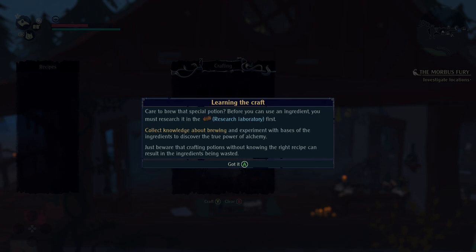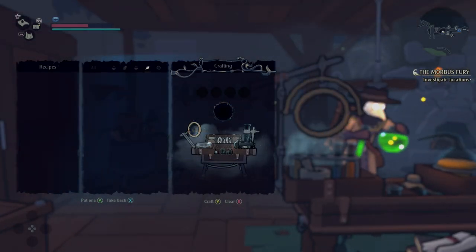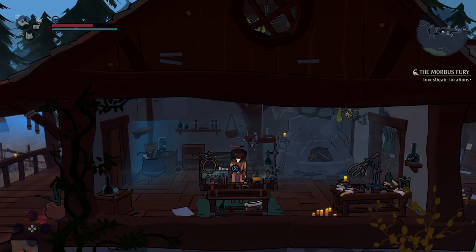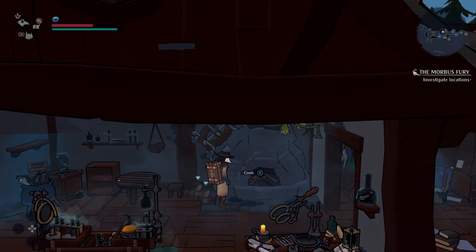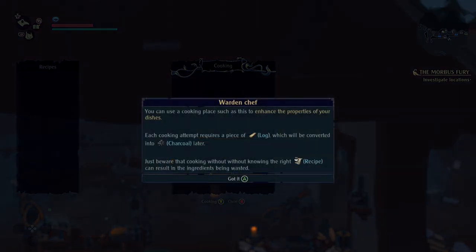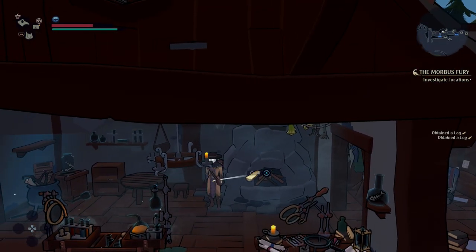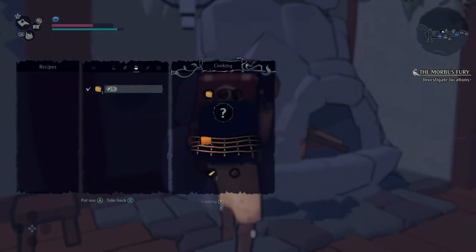Here's the bit Skyrim fans will love — popping new items into a crafting bench to craft potions. Unlike Skyrim, you have to do a bit more than just eating one item to find a property; you need to put quite a bit into the research table. There's also a good portion of cooking to give you stamina and health — pretty standard survival game stuff — but you will need certain recipes to craft certain items.